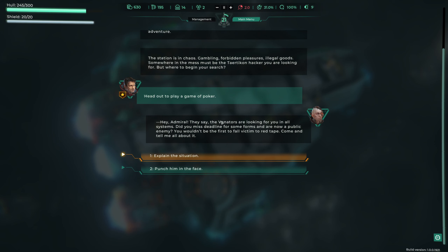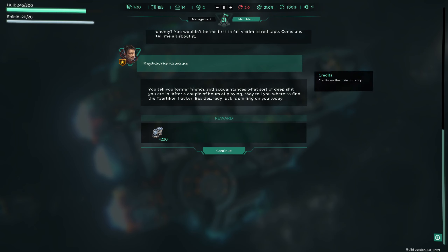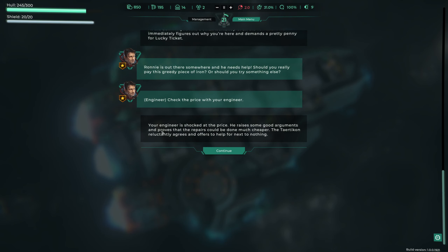At the poker table someone says the Venators are looking for us in all systems - apparently we missed a deadline for some forms and became a public enemy. We can punch them in the face or explain the situation. We choose to explain: after a couple of hours playing we tell our former friends what trouble we're in, and they tell us where to find the Teotican hacker. Lady luck was smiling - we won the poker game, which means we now have enough to buy the drone we wanted.